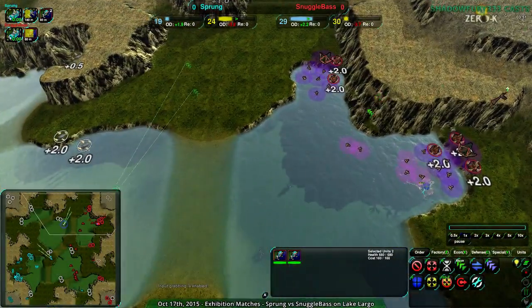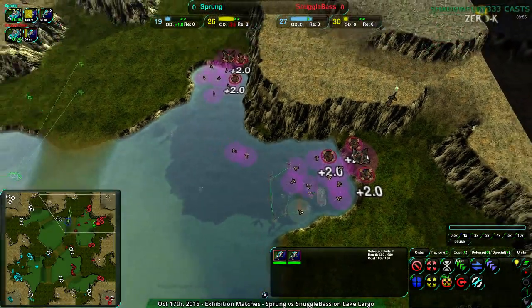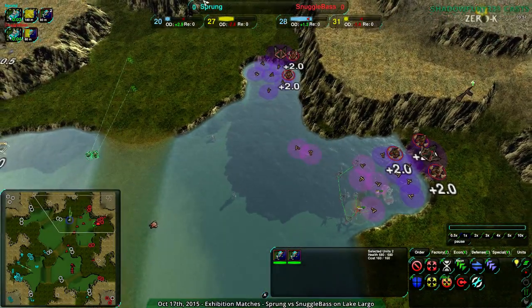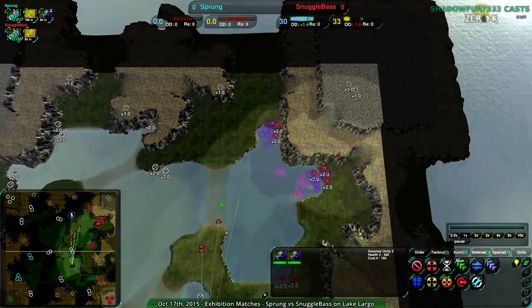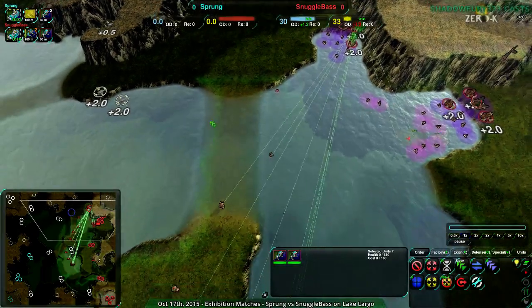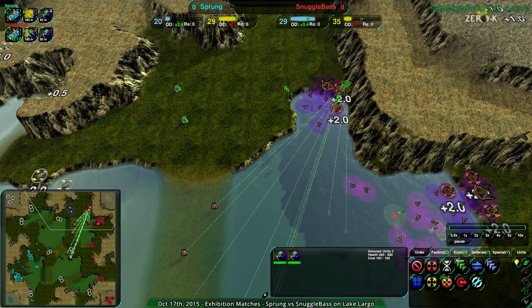This is not bad — there are no Urchins, no Lotuses. This entire northeast side is actually quite open. Snuggle Base is just now barely aware of the Ducks, but not quite. Sprung needs to attack now.